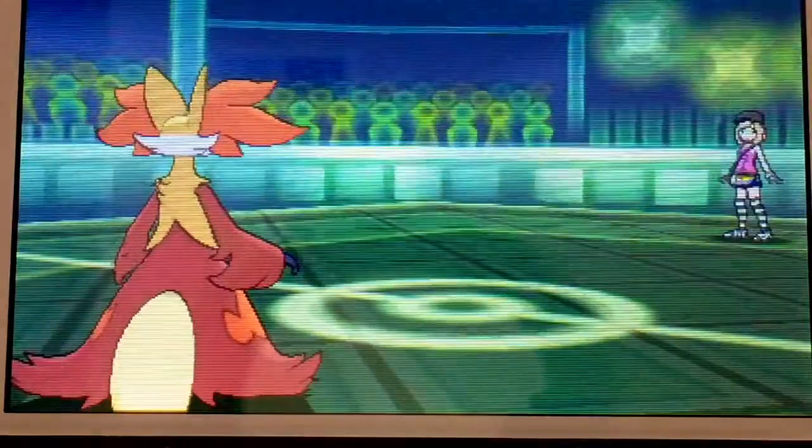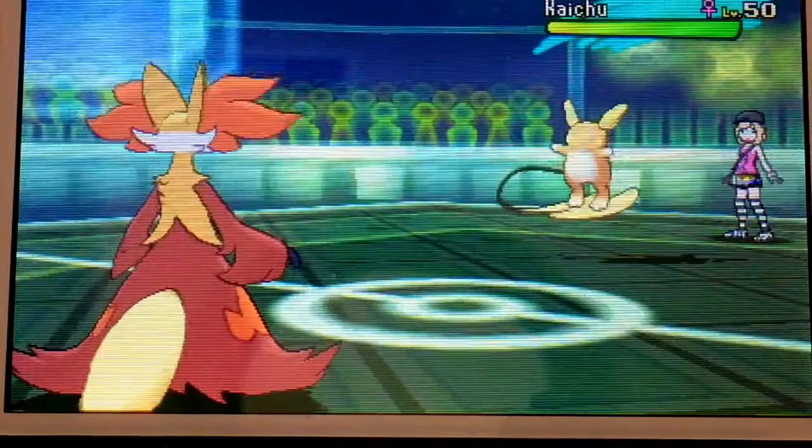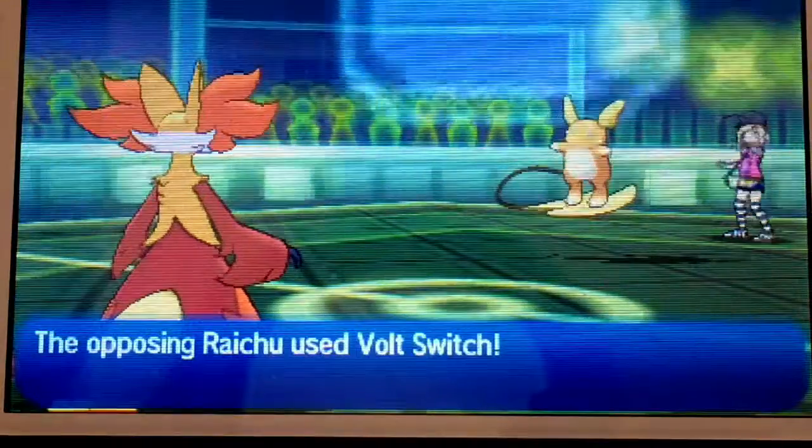How awesome is that? We got a critical hit even — that is double points. So there you go: Galphox takes out Greninja. That's awesome.